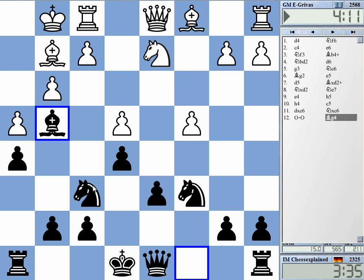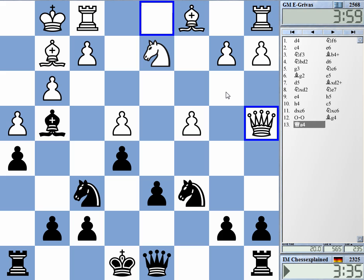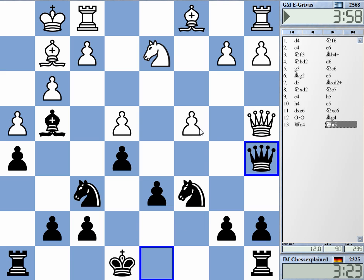He cannot play knight f3 because e4 hangs. Bishop f3, bishop e6 should be quite helpful for me. I don't know where the queen should actually go — maybe to b3 or something. There's even queen a5 here, which I don't think is too bad. Let's do that.